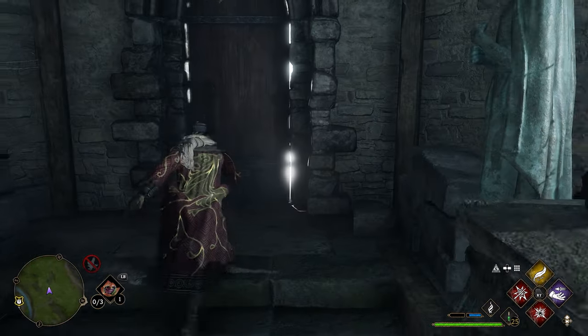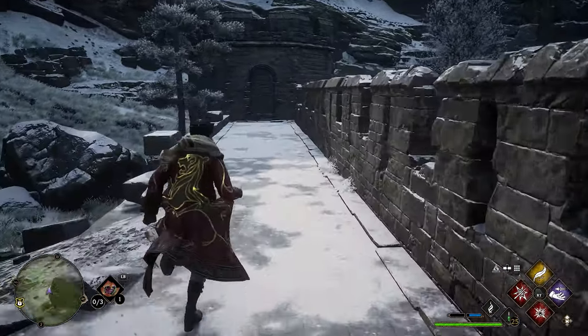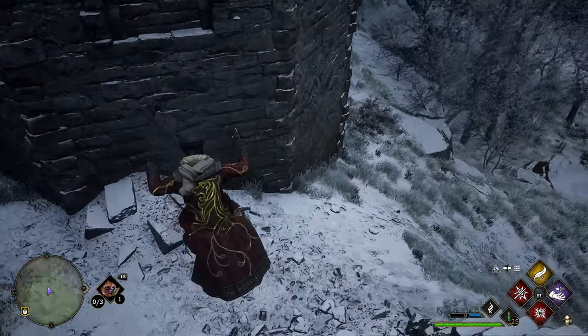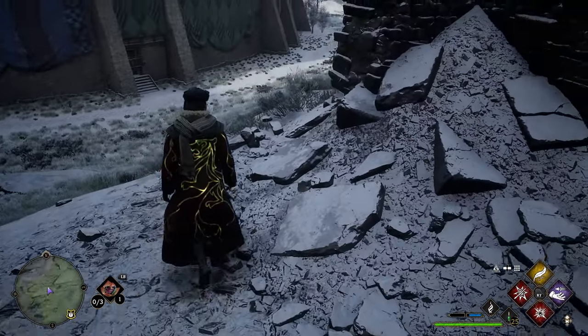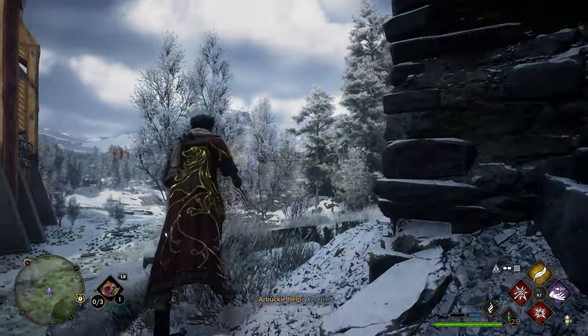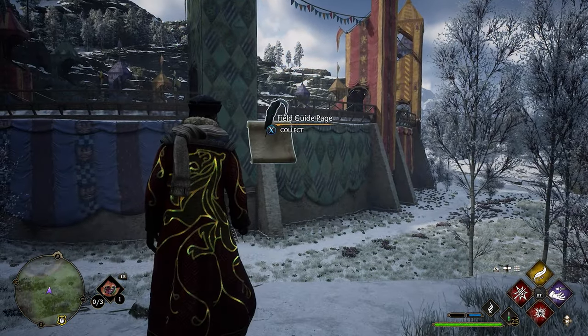After grabbing the page from the bathtub, turn right and head through another door toward the Quidditch pitch. Head all the way to the end — it literally just falls off. Jump down, take a right, and on this side of the wall just cast Revelio. Your next page will pop up right here.